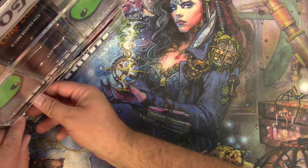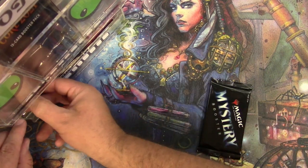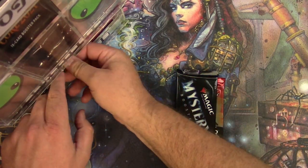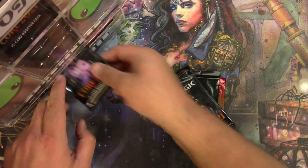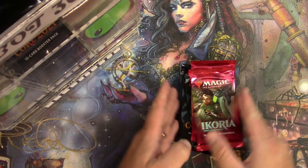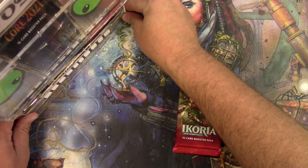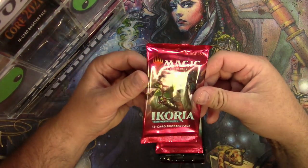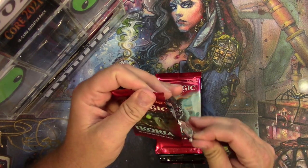The next patron up is Peter Sorenson. He's gonna get a pack of Kanzatark and a Mystery Booster, two packs of Core Set 2021, and two of Ikoria. Get back, pack bot — don't be encroaching.